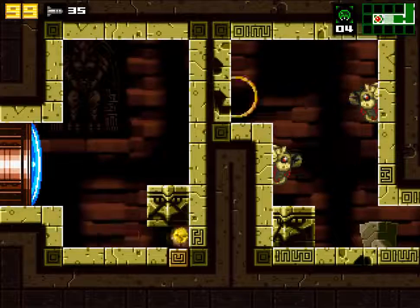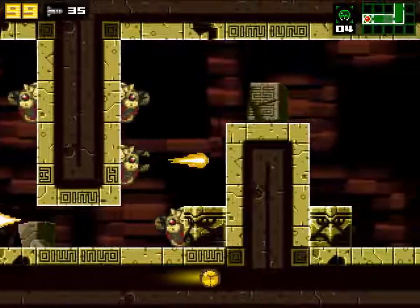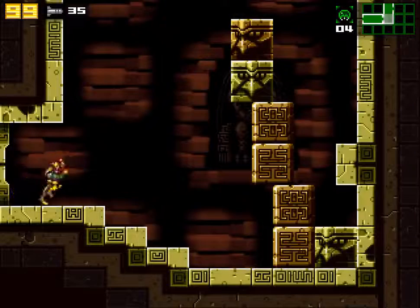When you get a power-up that you've already gotten, it doesn't show — it just has a shorter fanfare. We can just sneak through here. Next time we find missiles, I'll show it off.